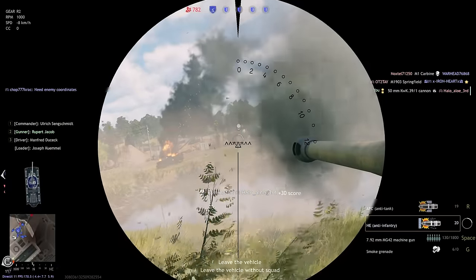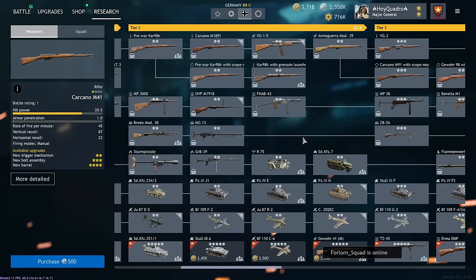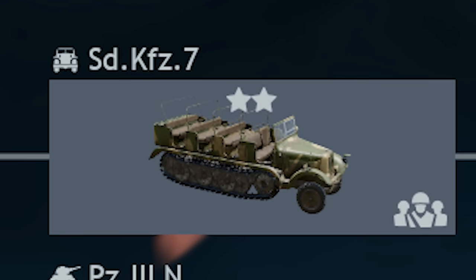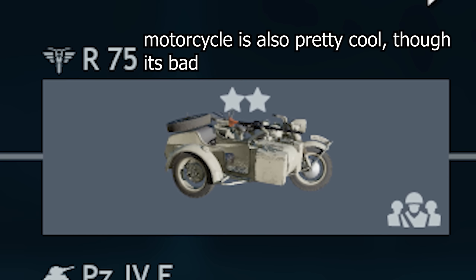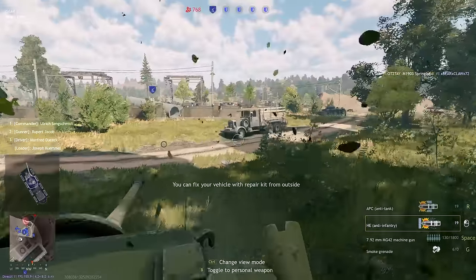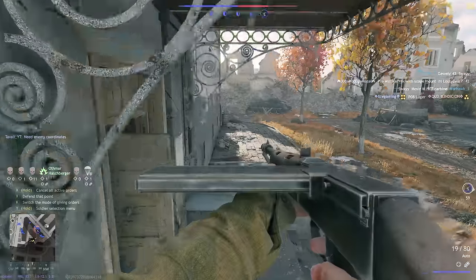One last thing for tier 2: be sure to pick up the APC squad located in the Heavy Weapons tree. It's essentially a mobile rally point that gives you a little trickle of XP anytime someone spawns on it, and it's a great tool for gaining extra XP and helping your team out in-game.